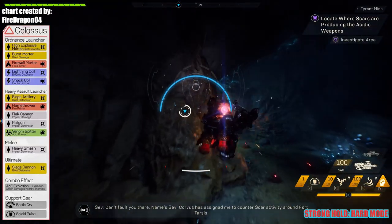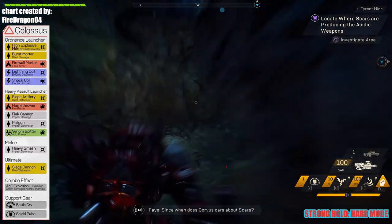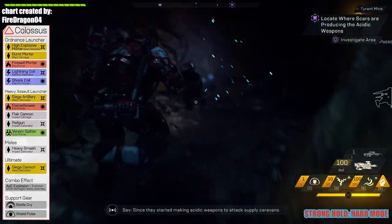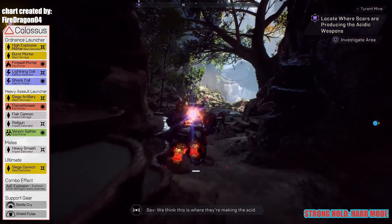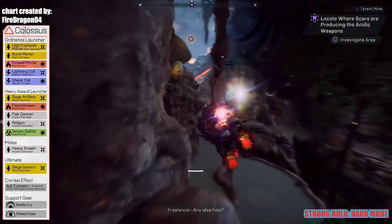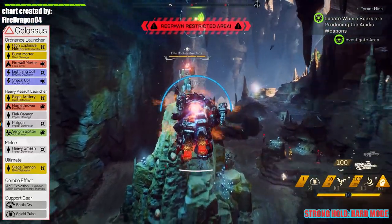First things first, you have to understand the relationship between the primer and a detonator. As you can see on the left side, you can see the ordinance launchers and heavy assault launchers that have the primer attributes and the detonator attributes. In order to set up a combo, you must attack first with the primer before attacking with a detonator.